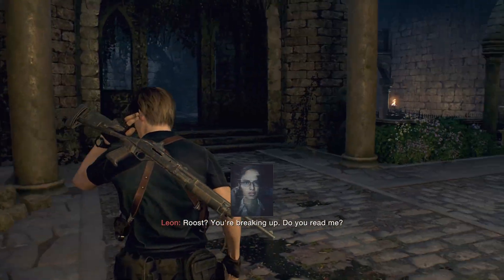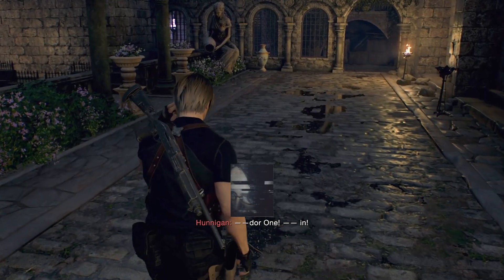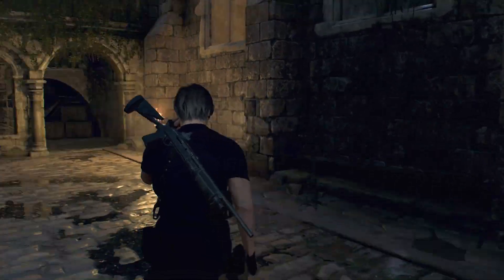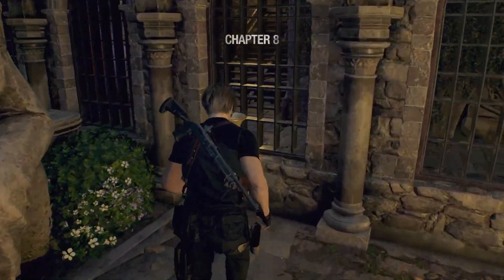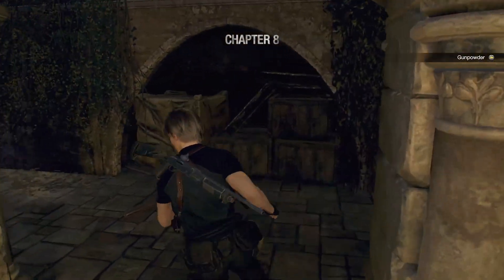Roost, you're breaking up. Do you read me? Damn it, so much for that. Alright, so the signal is terrible in here. Chapter 8, nice. Volcan power — sweet. Okay, so we need to find a way to get to Ashley again.